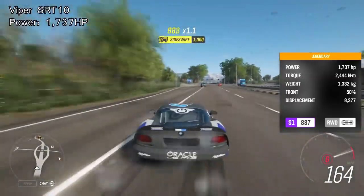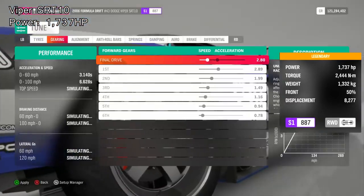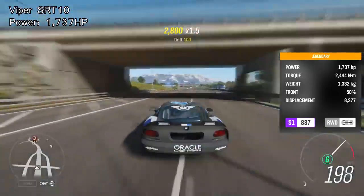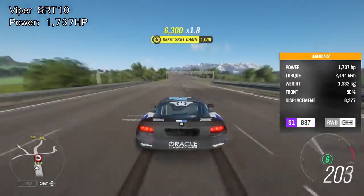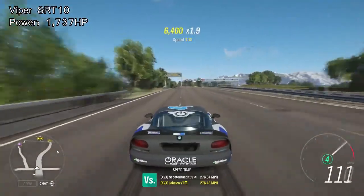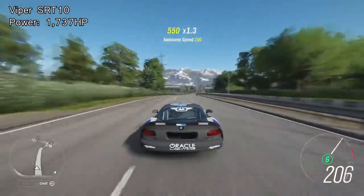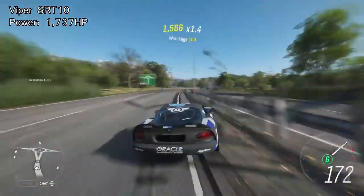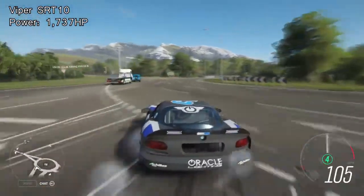Number five on the list is the Dodge Viper SRT10 Formula Drift Edition. This car stands at 1737 brake horsepower and it's only number five on the list. Lots of people will be able to get this car for free. You need to put some turbos on it to reach the 1700 horsepower, but that's not very expensive, and it honestly accelerates insanely quickly. The Dodge Viper sounds cool, accelerates nicely, and even though it's rear wheel drive and spins quite a lot, it spins in a fun way and is honestly fun to drive.